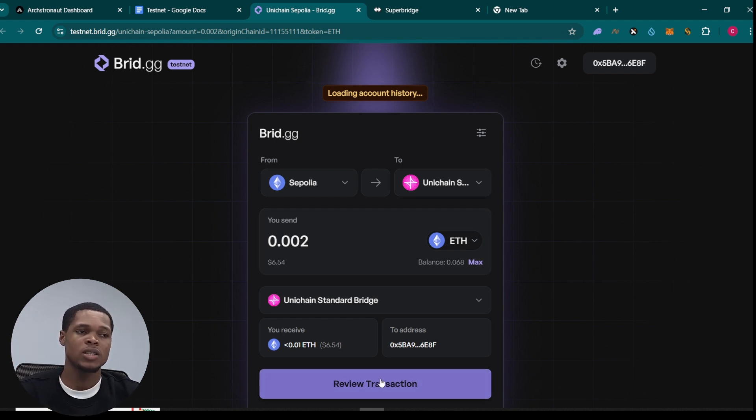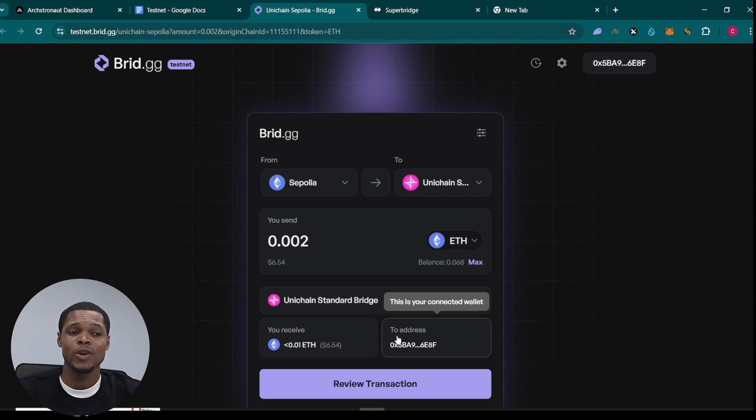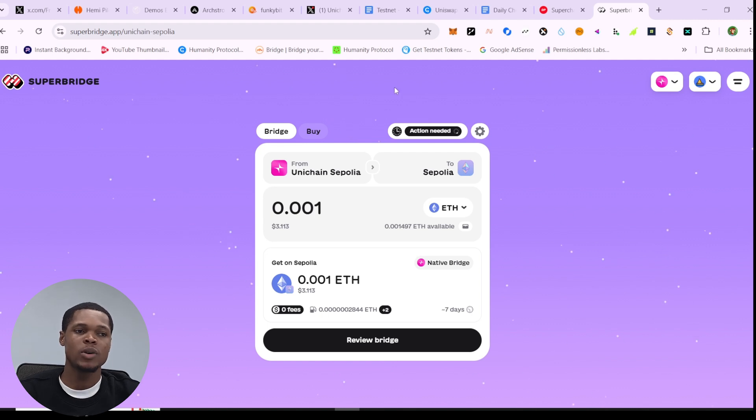That's pretty much it for this video. All you need to do is complete this bridging transaction as many times as possible in a day. The more transactions you complete, the more you stand a chance to make a lot of money off this particular airdrop. Go ahead and complete as many transactions as possible and you will qualify for this airdrop. Thank you for watching.